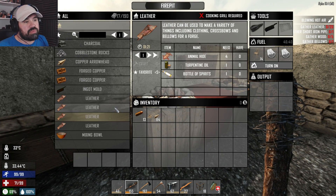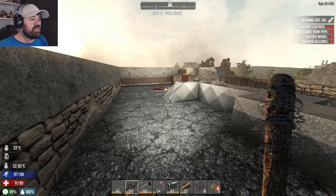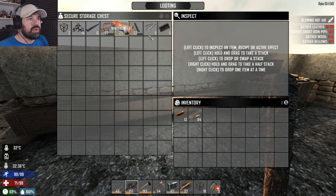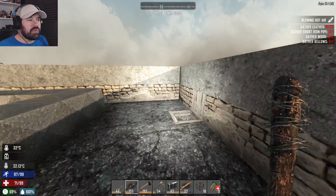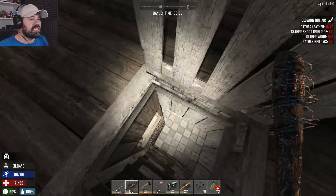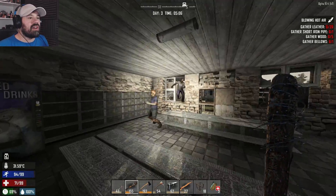We need a cooking grill for that, which we need to find anyway. Can we repair this? What do I need - forged iron? We don't have any forged iron, but maybe we get lucky and find some in a munitions box. On the way to the hospital there is a nice blue house which I want to have a quick look through as well.